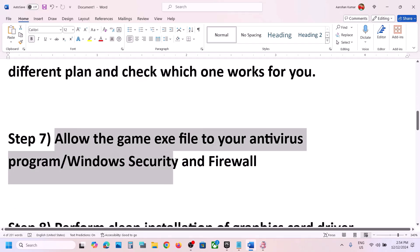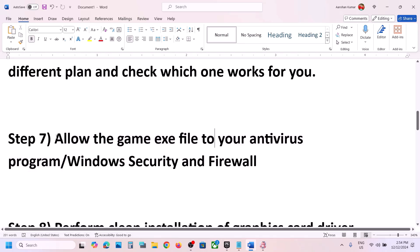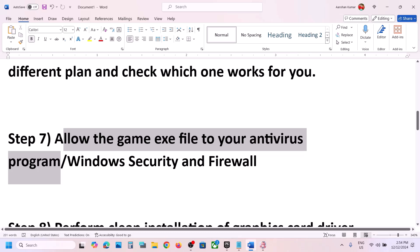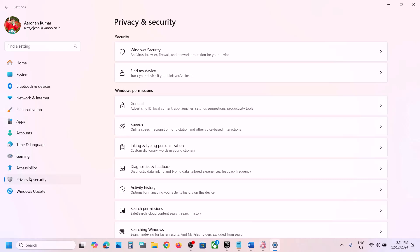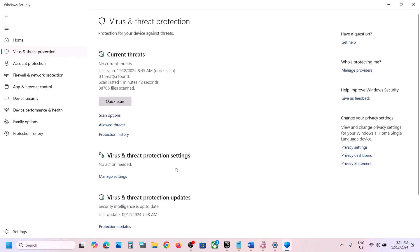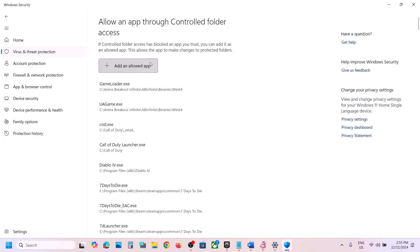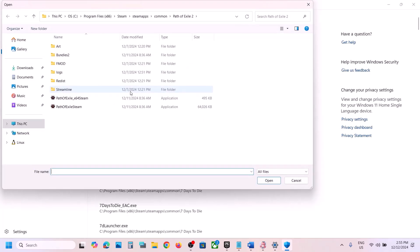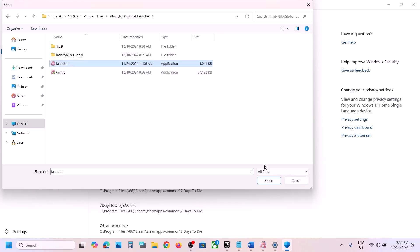The next step is to allow the game exe file through your antivirus. If you have a third-party antivirus like Avast, Norton, Bitdefender, or McAfee, allow the game exe file. For Windows Security, go to Windows Settings, Privacy and Security (Windows 11) or Update and Security (Windows 10), click Windows Security, then Virus and Threat Protection, scroll down to Manage Ransomware Protection, click Allow an App Through Controlled Folder Access, click Yes, then Add an Allowed App, then Browse All Apps. Go to the game installation folder and select all the exe files.